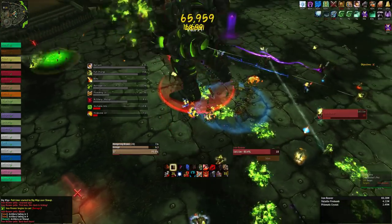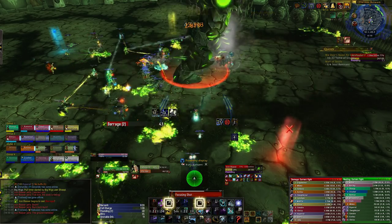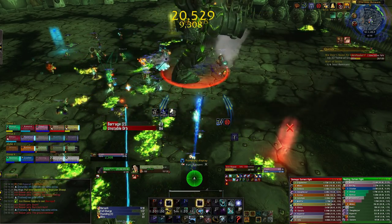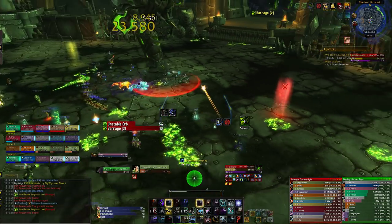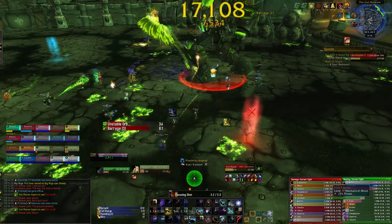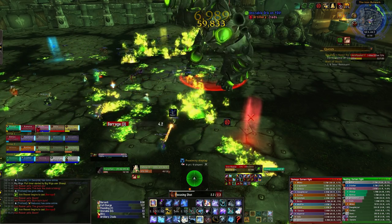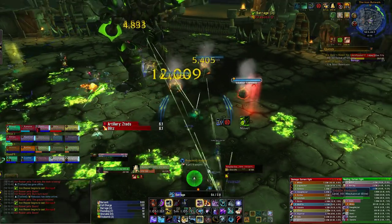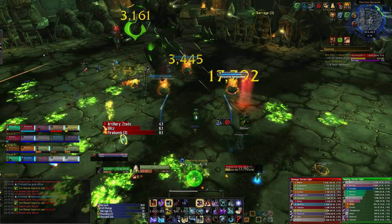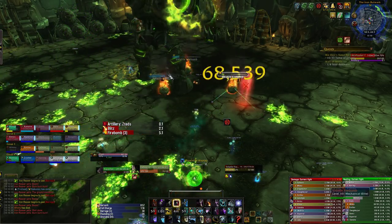Now before we talk about Phase 2, let's go over Phase 1 briefly. Like in Heroic, you want your raid to be spread 8 yards to keep the unstable orb stacks as low as possible. But make sure you're in range of at least 1 healer the whole time. The only noticeable difference in this phase is that you'll get sets of firebombs to deal with on a timer. These bombs will explode after 25 seconds, dealing a large amount of damage to the raid, as well as making your raid take even more damage from subsequent bombs. These bombs have very little health.